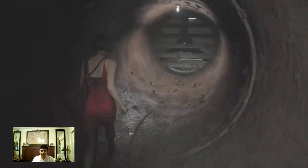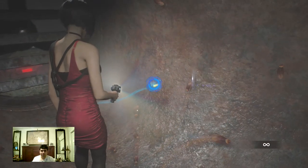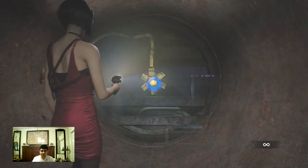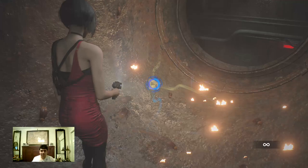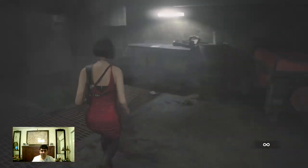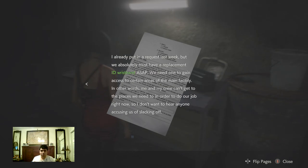More cockroaches. Get the main generator on, overpower that propeller again just like last time. Kaboom. Now switch it to the unlocked door system, going down. We got a zombie to deal with. There's a memo — September inspection week one. A request for a replacement ID wristband ASAP to gain access to certain areas of the main facility. Me and my crew can't get to the places we need to do our job.